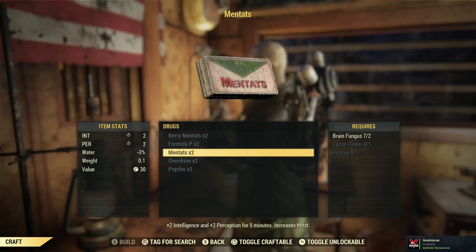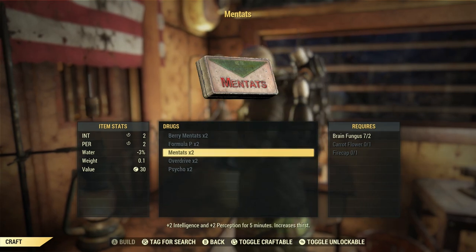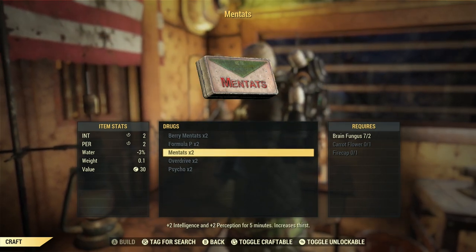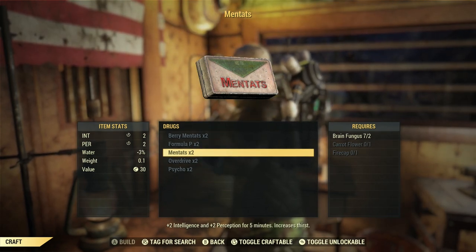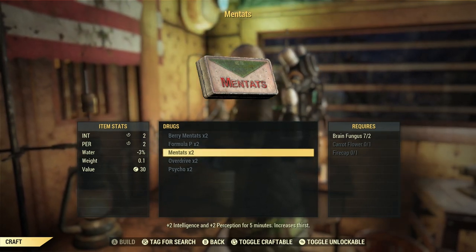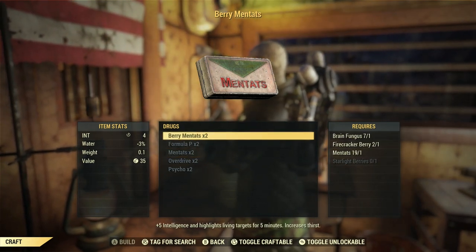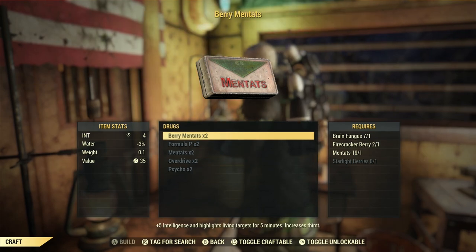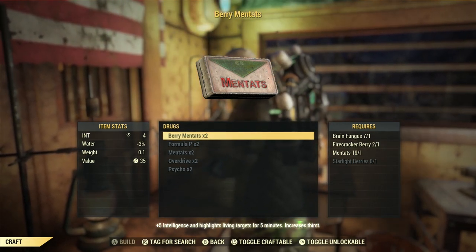The reason mentats and berry mentats are so important: if you look at the bottom of the screen you can see plus two Intelligence and plus two Perception for five minutes. They do increase thirst and hunger, but those really have no actual effect on you in the game — they only have benefits if you get rid of them. Berry mentats are the god of leveling up: plus five Intelligence and highlights living targets for five minutes.